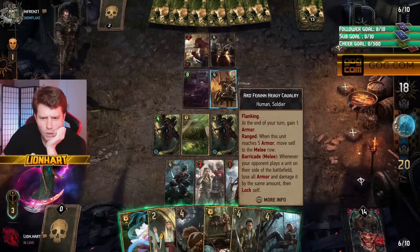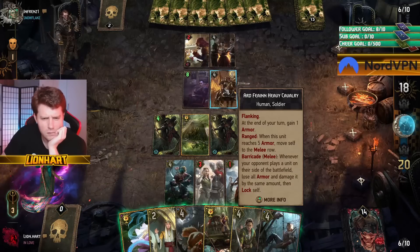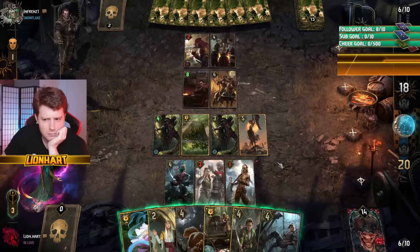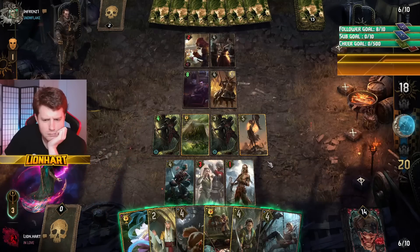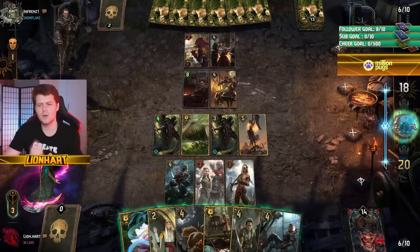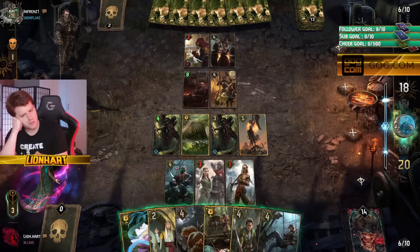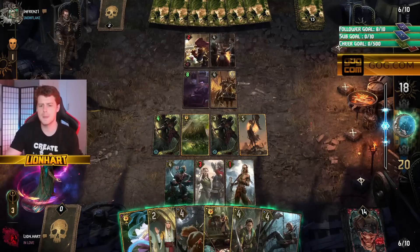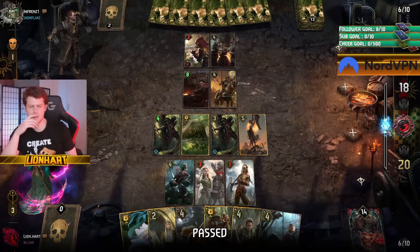Been offered a pass though. Why have you played this on the melee row? I'm very inclined to pass now. With the hand I have we resist the bleed pretty well — anything I miss, Reordained trap plus units grabs. I'll take the pass.